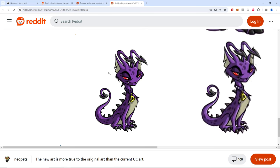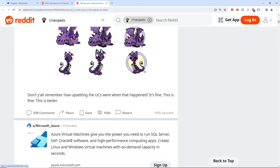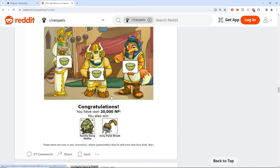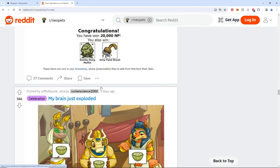Nice quality photo. Also the UC Darigan without ears looks terrible. Let's move on — someone won a Grey Paintbrush, congrats.